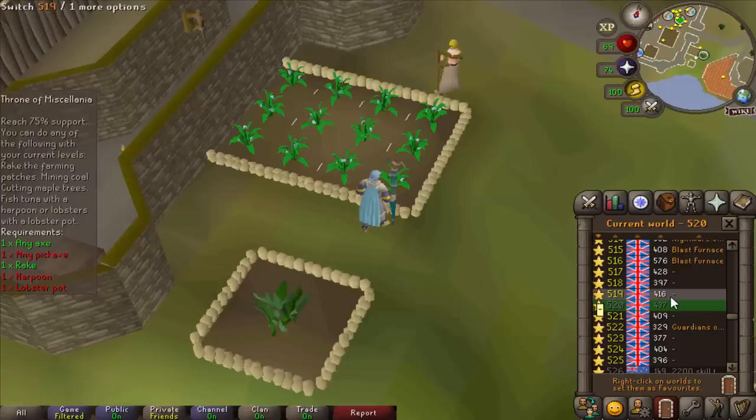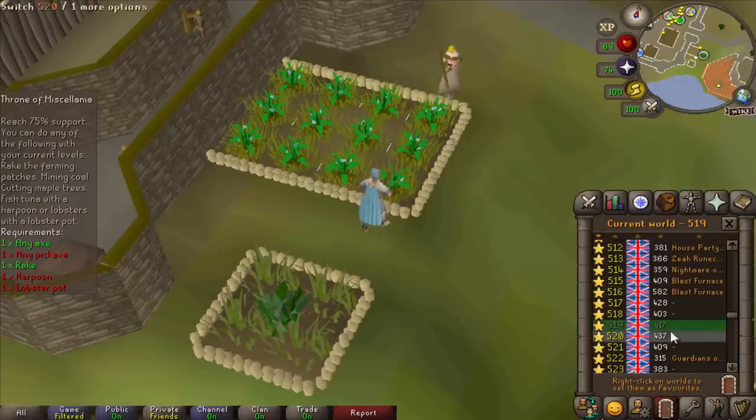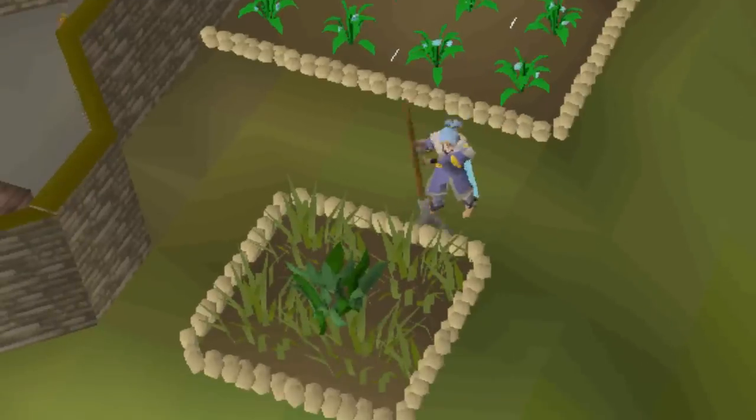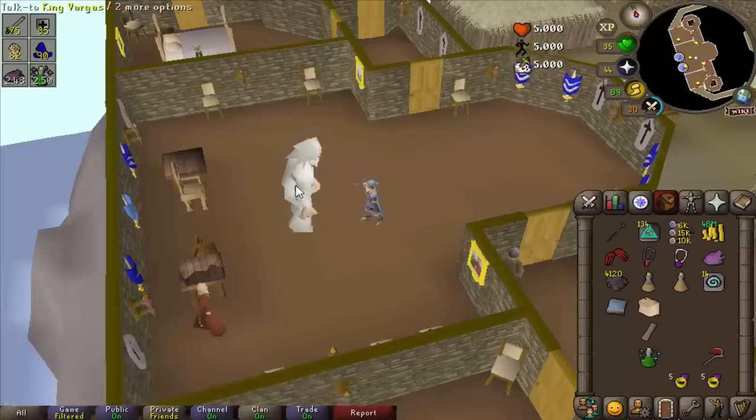Is this actually the fastest way to get in favor? I'm waiting for the weeds to grow back once, hopping worlds, and then raking the patch down and repeating. Maybe this is outdated — let me know. Throne of Miscellanea. Who could have seen Royal Trouble coming next?